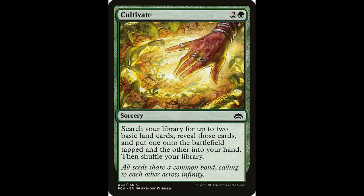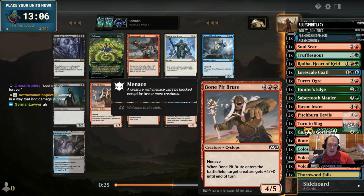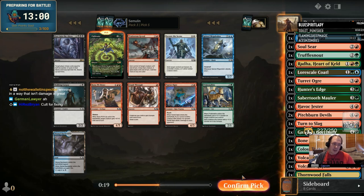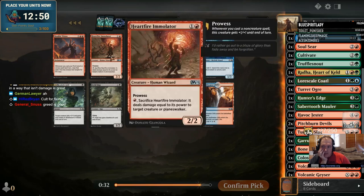Cultivate — two and a green for a sorcery. Search your library for two basic land cards, put one into play tapped, one into your hand, then shuffle. This card is culta-great. It gives you as many sources for a splash as an Evolving Wilds and puts one land right into play — it even draws you another. The only downside? It's green; you can only play this in green decks. Most sets will have some kind of mana fixing in green, but it's usually not worth getting into green just for the fixing. It's usually right to pick an Evolving Wilds over a card like Cultivate early in the draft. Once you have a few good green cards and see something like Cultivate, feel free to grab it.